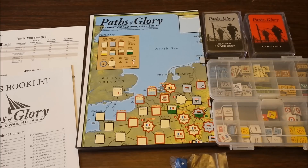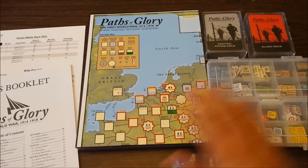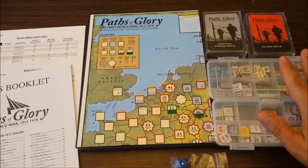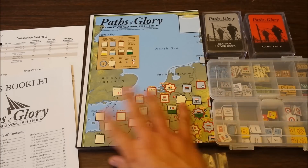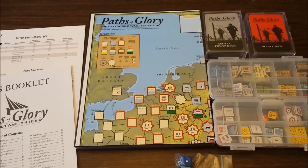Here we have the components of Paths of Glory laid out. Now like most wargames it contains a map, a rulebook, some player aid cards, and a set of cardboard counters or chits which represent military units or are used to mark various things on the map. Now Paths of Glory's map is mounted, which is not always true — many wargames have paper maps and we'll talk about how to deal with that in the next series dealing with the next game.